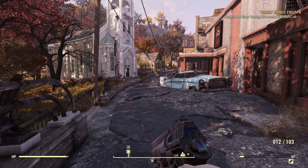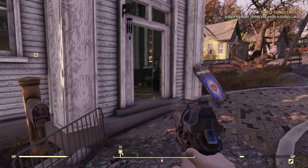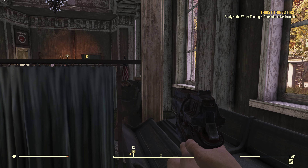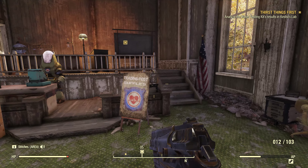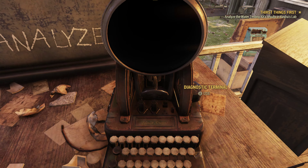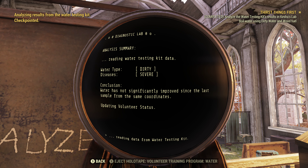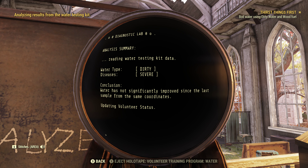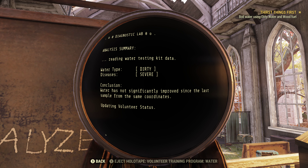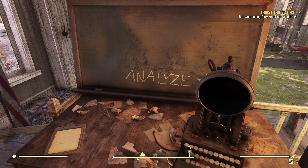We've got holotapes and some other fun stuff over here. Rifle, knuckles, rug - only a bunch of crap that I am not going to be able to use in this run. We can drop that holotape; we don't need it. We're gonna drop our scrap kits. I first started this character and accidentally picked up my daily stuff, but we're just gonna dump it. Don't want to be cheating.